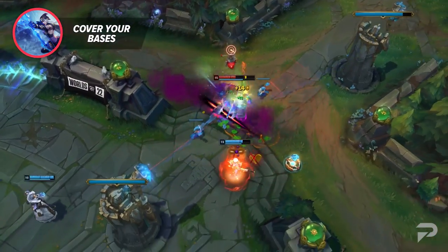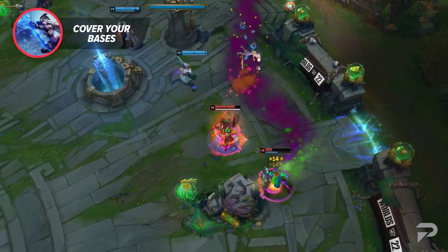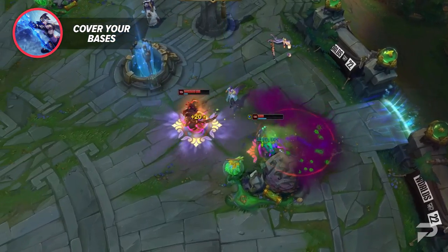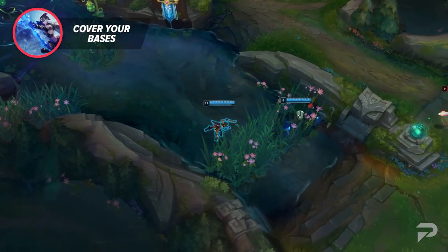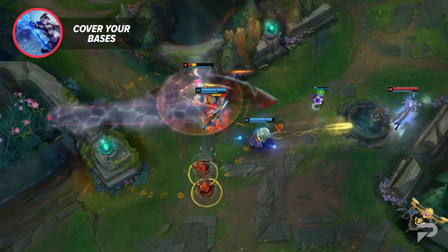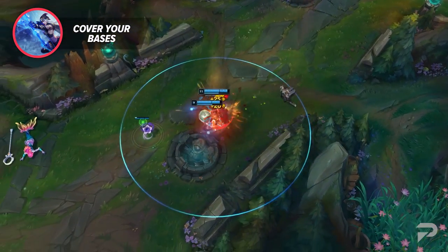Let's say your AD carry is Samira and your mid lane is Annie. In that case, you don't really need peel or disengage at all. Instead, it can be good to double down on having extra engage, some form of AOE CC, or even damage to wombo with your teammates. What if the enemy team takes Fiora? In that case, you would need to add a new box to the checklist for having someone that can match her in a side lane.